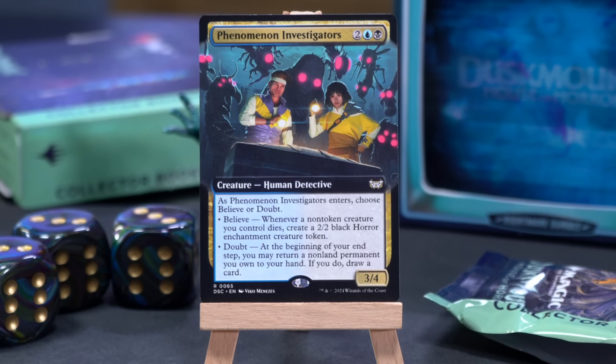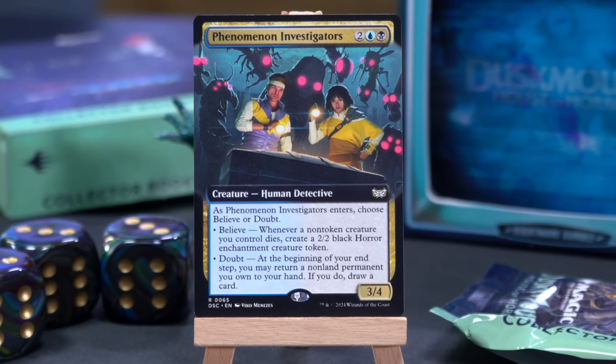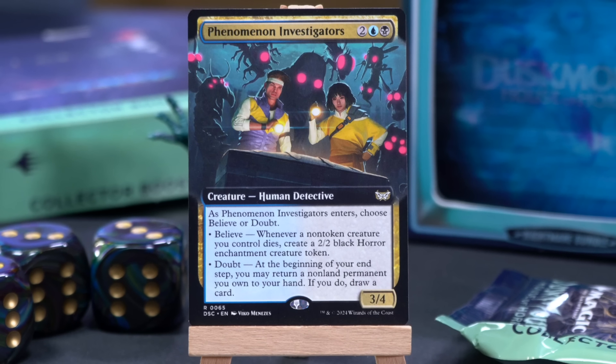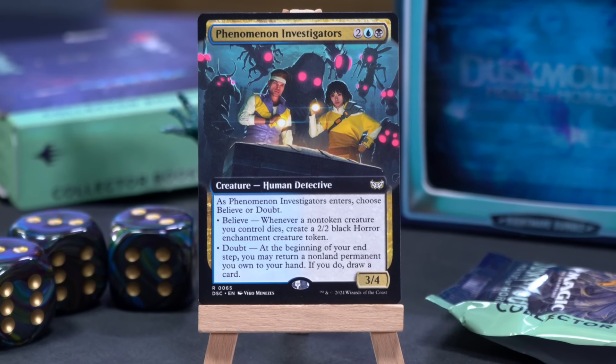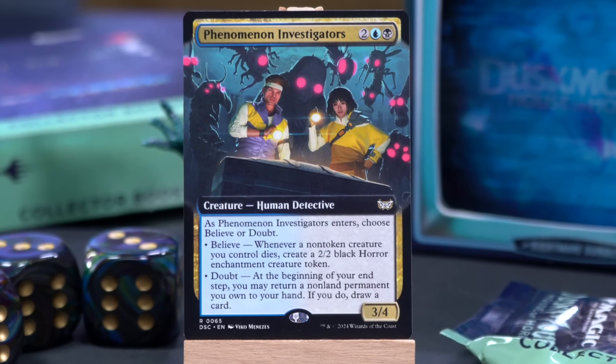Phenomenon Investigators — a four mana 3/4 Human Detective for two, a blue and a black. When it enters, choose believe or doubt. If you're a believer, whenever a non-token creature you control dies, create a 2/2 Horror enchantment creature token. If you're a doubter, at the beginning of your end step you may return a non-land permanent you own to your hand; if you do, draw a card. That's a lot to unpack. This is from one of the Commander decks, by the way.